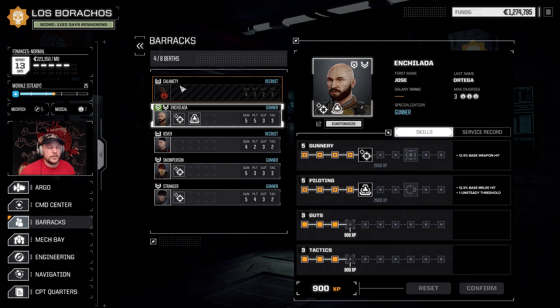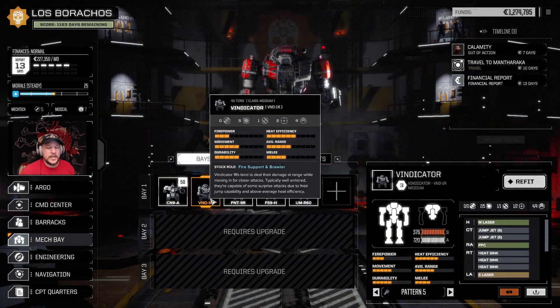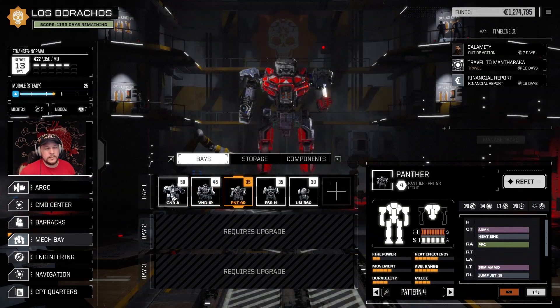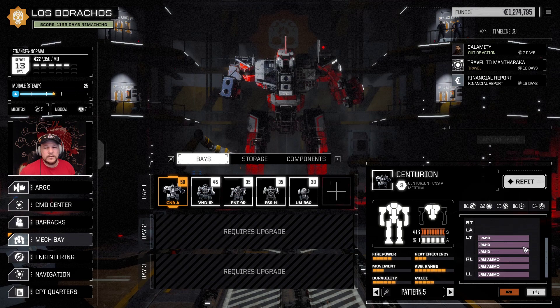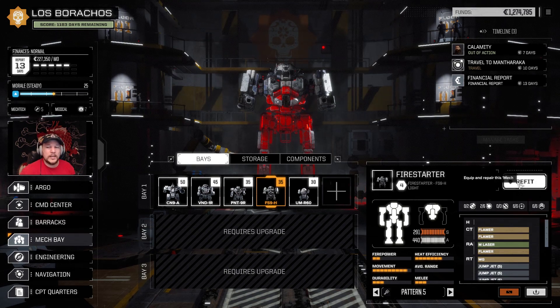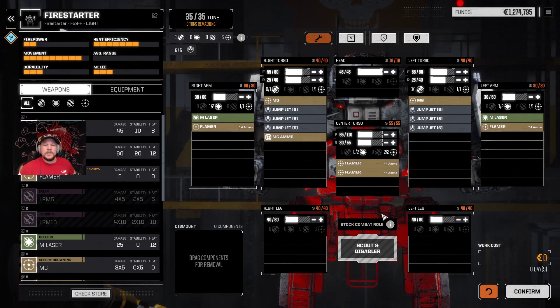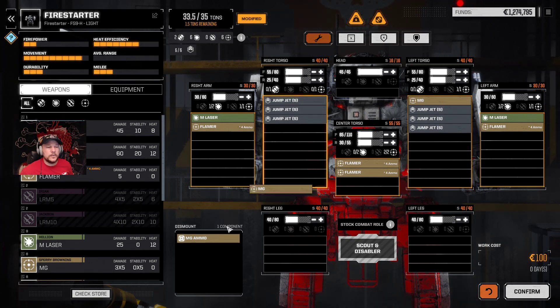Speaking of the mech bay, I've been considering how I want to rework some of these mechs. The Vindicator — I like the long range punch. The Panther — I like the long range punch. We've already stacked a bunch of LRMs, so we need something close. Right now Firestarter is our fastest mech. And while I love the amount of fire on it, let's see what we can do. I was thinking of an up-close-and-personal, in-your-face brawler type. Look at all those support hardpoints.